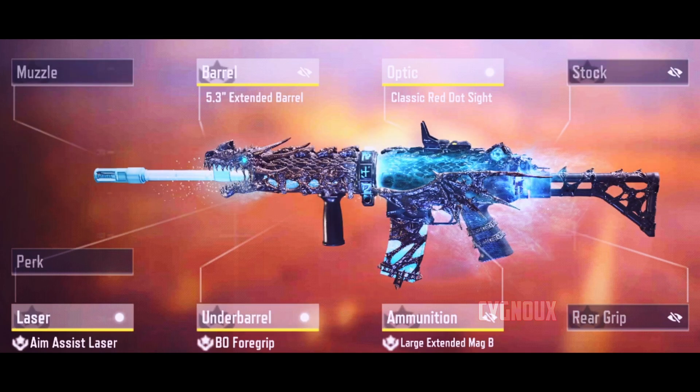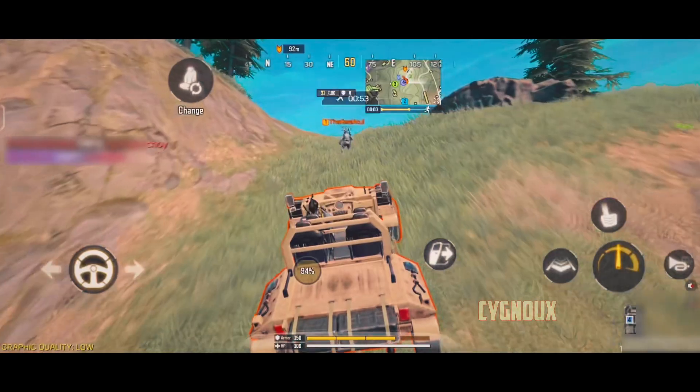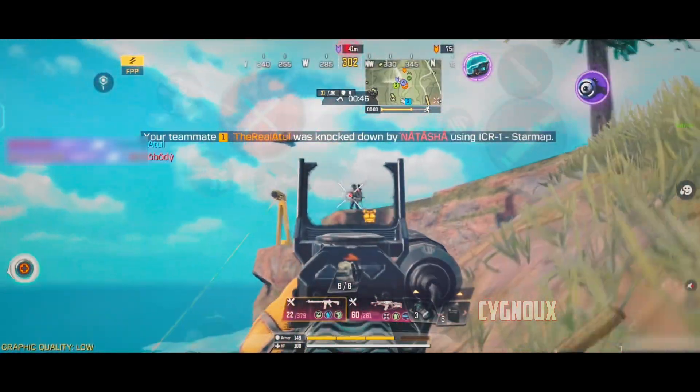The KREG build focuses on better recall. The stats don't look too different with builds either. M4 has worse mobility due to the markspin barrel and improved flinch due to the stock. KREG maintains better mobility and its 16-frame ADS speed is really good, allowing versatile play challenging guns from 20 meters to infinity.